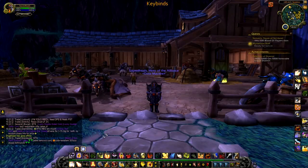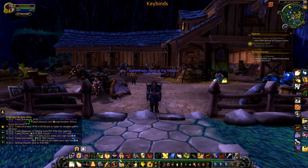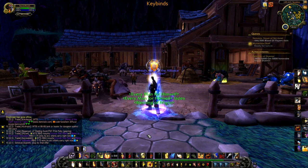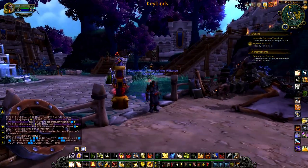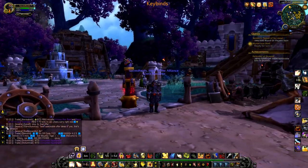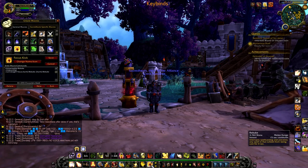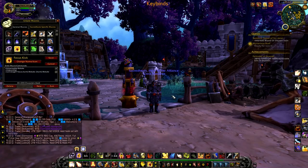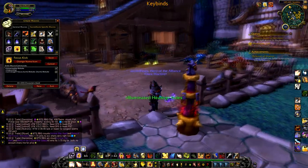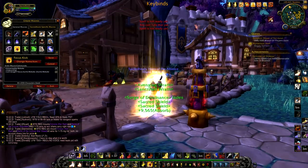My keybinds are all in the description — I use 1-7, Shift-1 through Shift-6, T, G, F, X, Z. The main thing I'd say is make sure your Rebuke is on a key you can hit very quickly. A big bulk of Holy Paladin gameplay is juking interrupts. On the flip side, landing your Rebuke on the enemy healer at a critical time will change the outcome of an Arena match — make sure it's on a key you can hit in like 0.25 seconds.